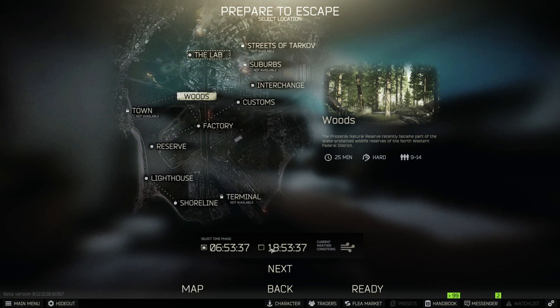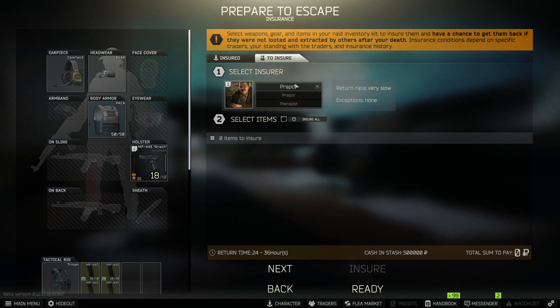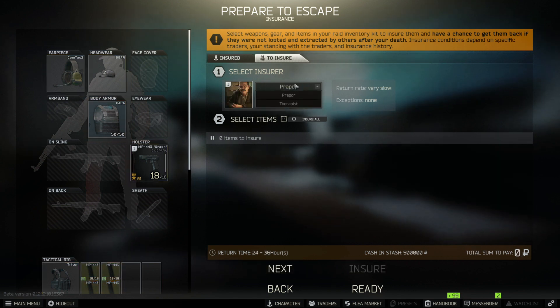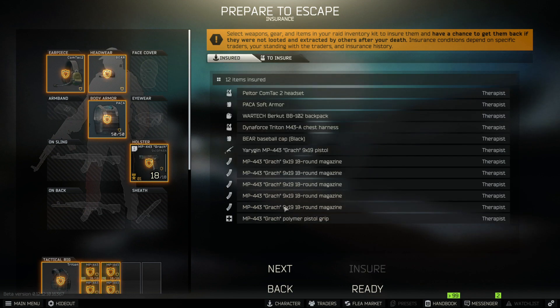I'm going to select Woods here. I know the map pretty well, so I typically run it at night, but for beginners I recommend day. After indicating we don't want an offline raid, we'll arrive at the insurance screen. Any gear that isn't taken out by another player during raid will be returned to you the next day. Ammo is not returned, and any gear lost on Labs is not returned. If you're spending a lot of time the first couple of days, I personally recommend not insuring things as you'll probably be using better gear by the time you get it back. There are two options for insurance: Prapor and Therapist. Therapist costs roughly one and a half times more, but you get your things back quicker and she holds them for longer — five to six days versus around three.